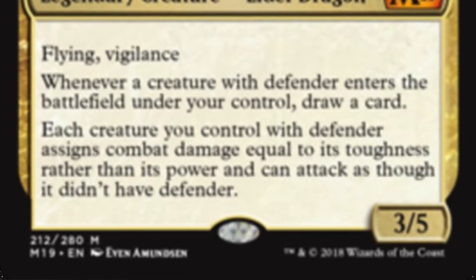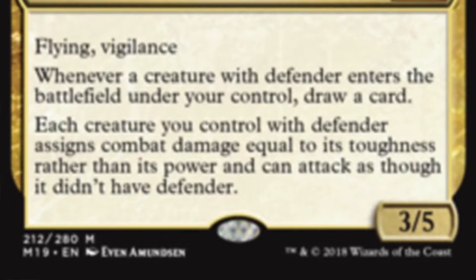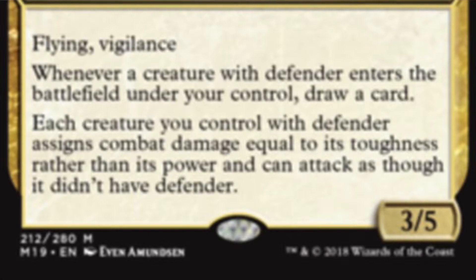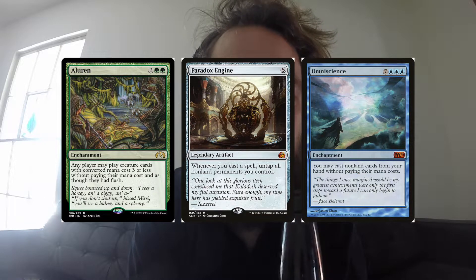The other line of text: whenever a creature with Defender enters the battlefield under your control, draw a card. Now this is a draw engine. A lot of people are using this very humbly and just drawing single cards, but any time you see something that says 'draw a card,' you might as well replace it with 'draw your deck.' And that's functionally how this deck works. This deck has three avenues to work with: we play Aluren, Paradox Engine, and Omniscience.